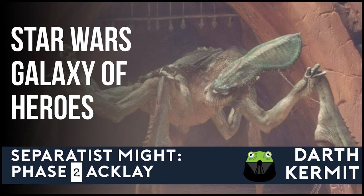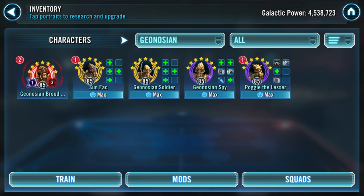With that explanation out of the way, let's talk gear. You can see here that I have Geonosian Brood Alpha at Relic 3. Can you do this fight without having GBA Relic'd? Yes, but I wouldn't recommend even trying it. My Sun Fak and Soldier are bare G12 — no G12 gear at all. My Spy and Poggle are at G11. This is very low gear for this event. I will be making up for this low gear with very good mods.